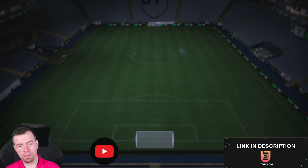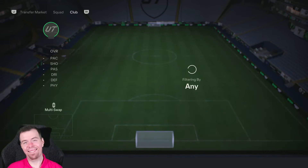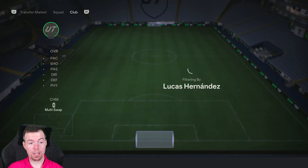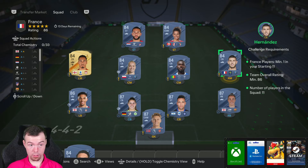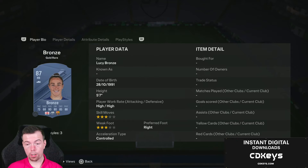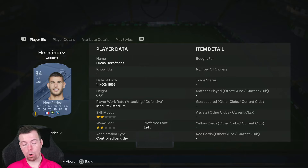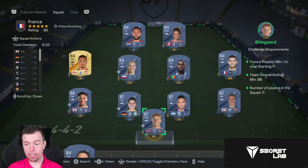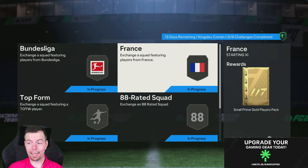A mixed players pack is the 10k reward. Next, the France SBC: you need one France player. It's an 86-rated team — four 87s, one 86, six 84s with a French player. Your 87 is around 10.5k — you've got Odegaard, Brandt, Martinez, and Obidor for that. Trent is 6.6k for your 86. Your 84s are 1.9k — Lucas Hernandez is your French player. It's 60,000 coins to do this, looking between 57.5k and 62.5k for an 86-rated team, which is cheap as chips. Small prime gold players pack is a 22.5k reward.